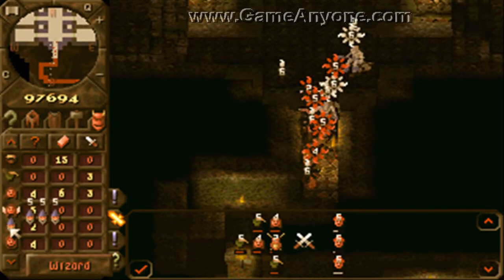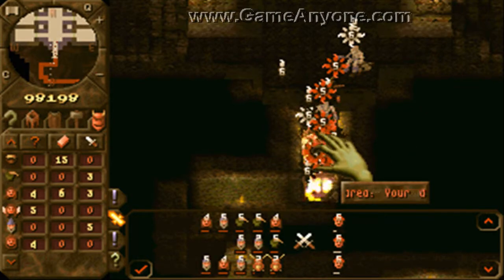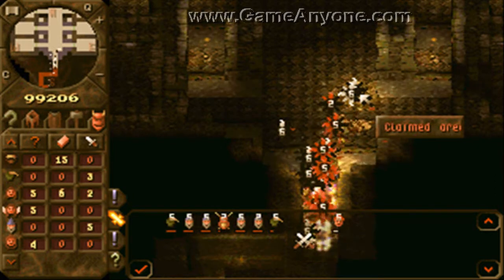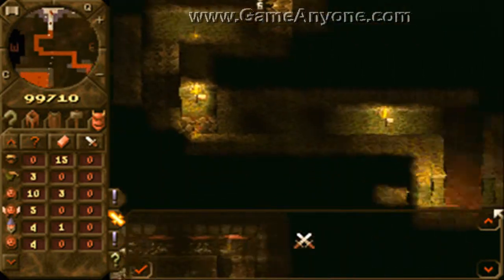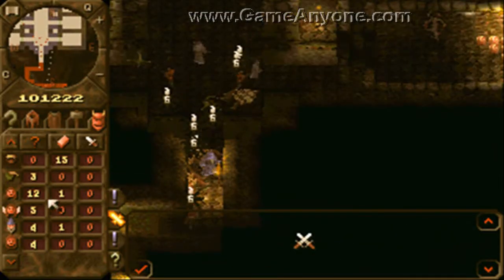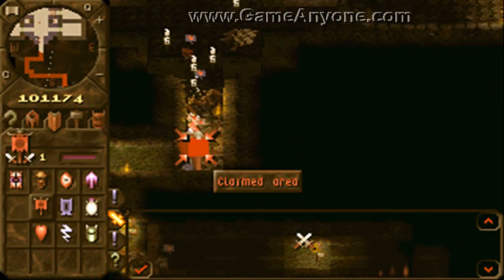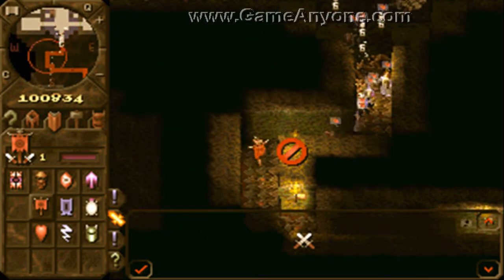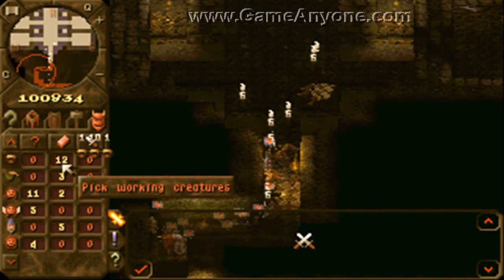Which means wizards! Also, make sure that as your creatures are spreading out, just using a call to arms to lead them back into the dungeon. I don't want that hero party triggering until I have all these giants under my control.